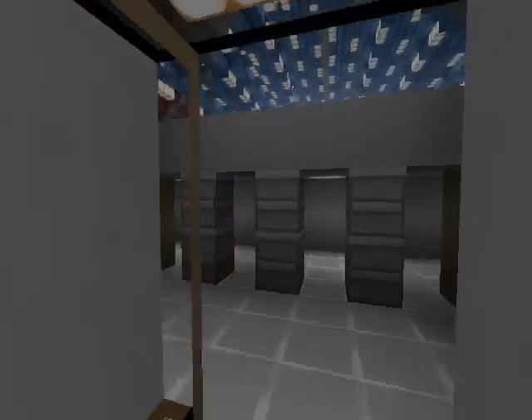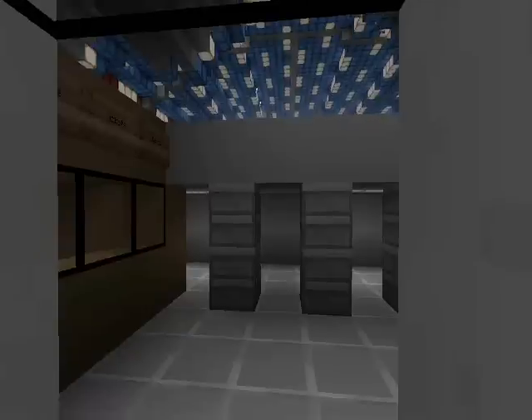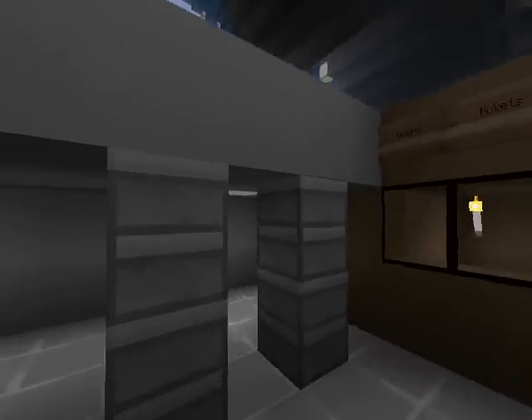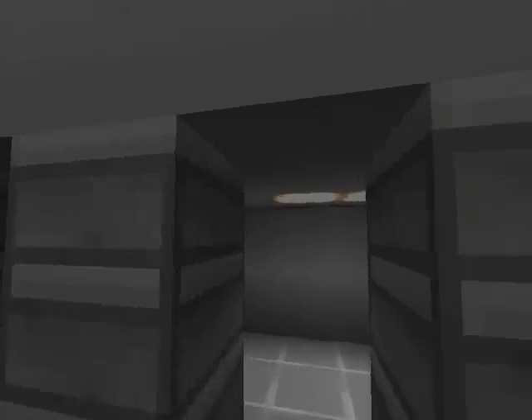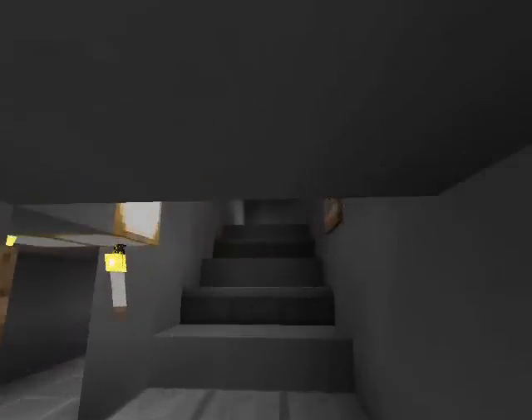So yeah, we're entering here. This is kind of the main entranceway, I guess. Buy tickets here. Then you can go straight up to the stands after you buy your tickets, to the seats.